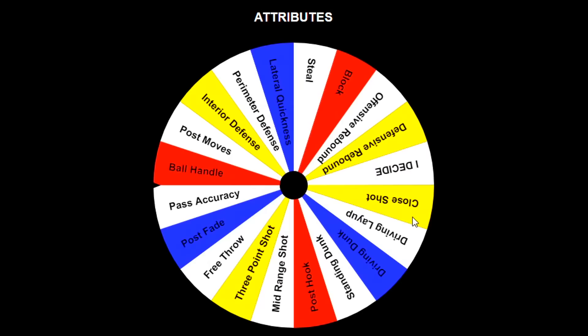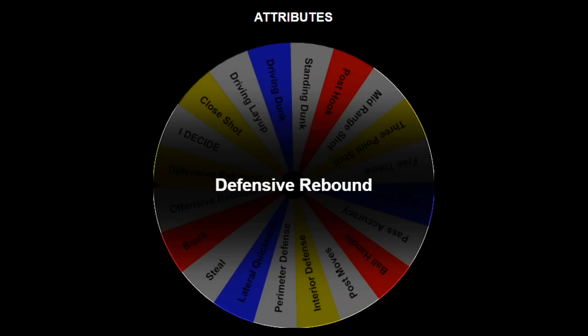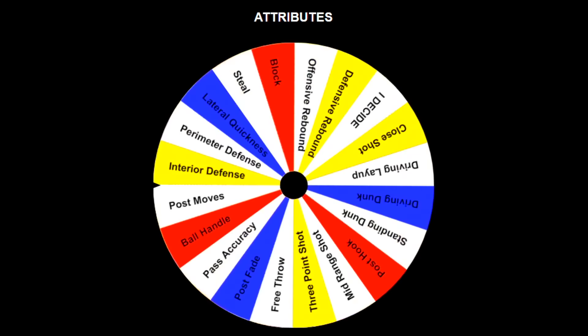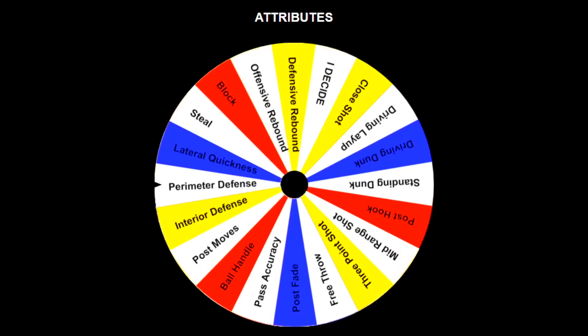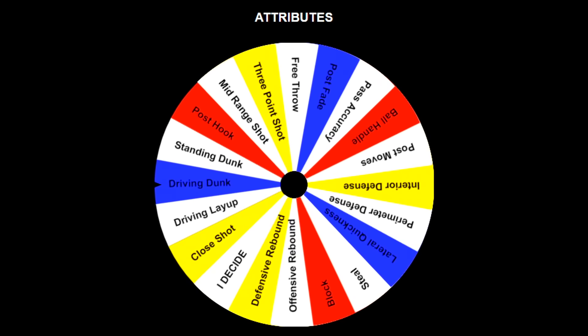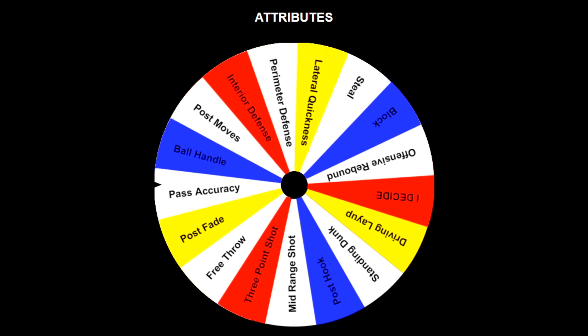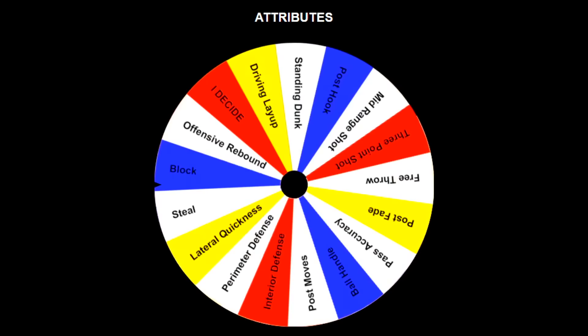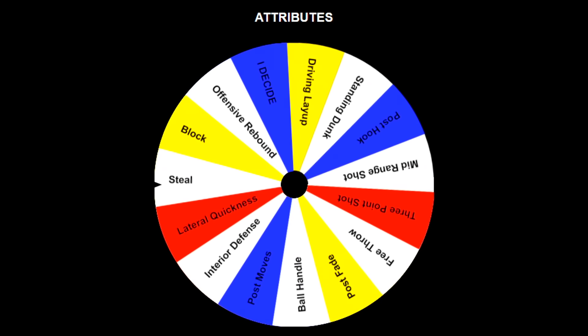Now for the attribute wheel — basically, whatever category it lands on, I max that category out. We keep spinning until we run out of attributes. First spin: defensive rebounds — solid since we are a center. Second: close shot, which gets us nine finishing badges. Third: driving dunk, great for a pure finishing build — now 13 finishing badges. Fourth spin: pass accuracy. Fifth: perimeter defense. Sixth, with 247 upgrades remaining: steal. Seventh: ball handle.